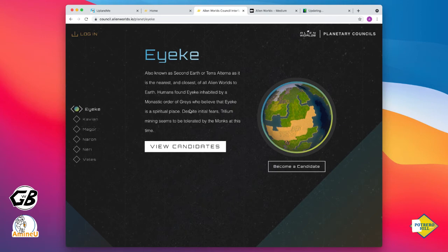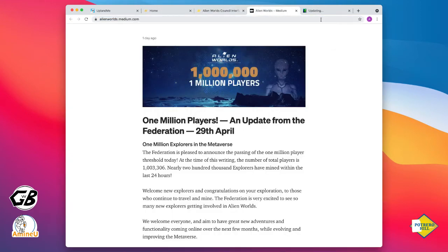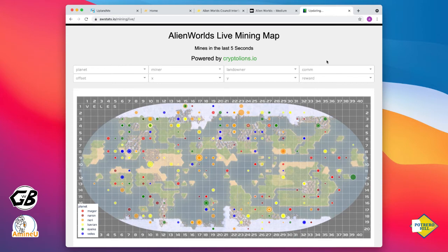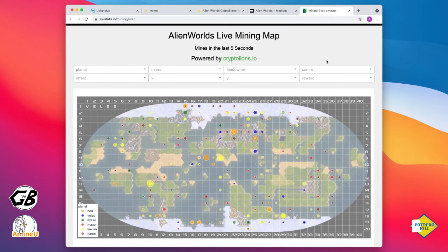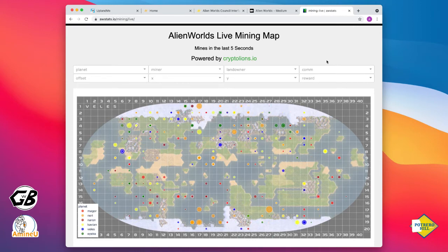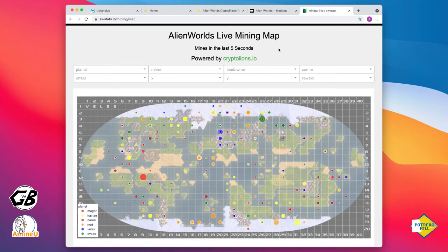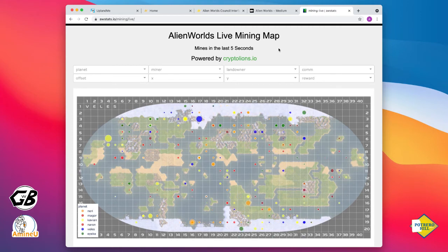What has happened also in the news is that at one point they received almost half a million miners per second. This is the Alien Worlds live mining map. You can see right now, if you just watch the screen, how it's just dancing like a Christmas light — that's where the mining activity is happening. This is live, and there's a delay of about every five seconds.